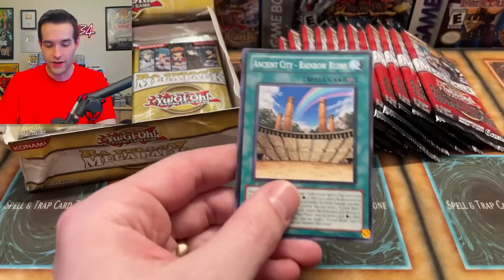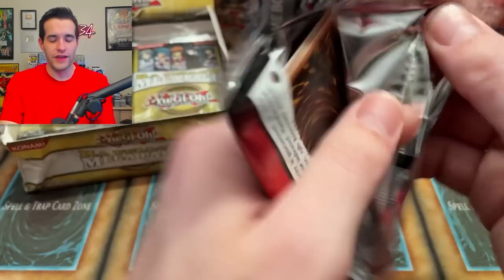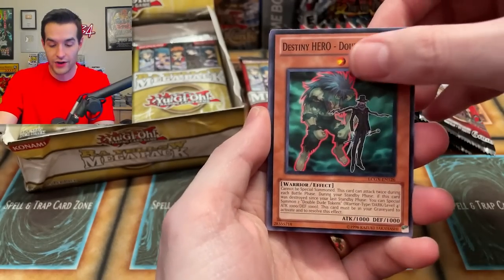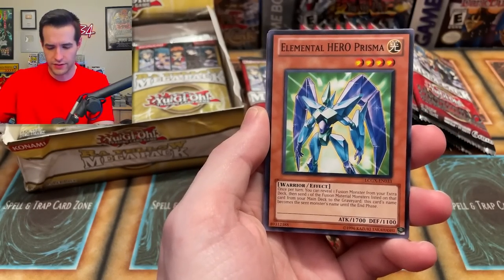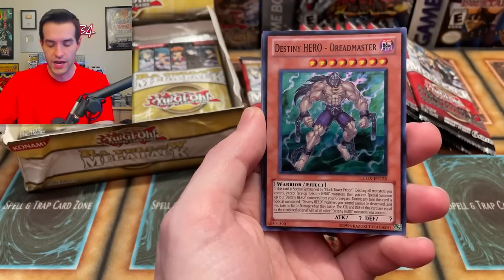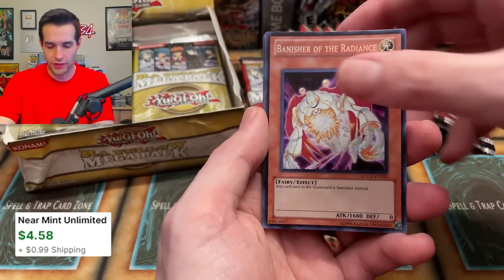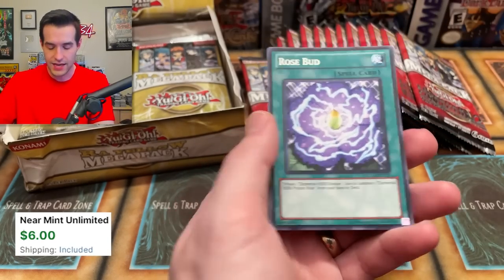I definitely jinxed myself. Rainbow Ruins is pretty cool to see. This is going to be kind of a longer video because both sets have multiple rares every pack and we have a lot of packs here. Marine Neos may actually be money — I'm not sure. Prisma's good. Dreadmaster's a cool card, super rare. Banish of the Radiance, I think about three bucks. Macro Cosmos — and that's our second copy of that — and a Rosebud.